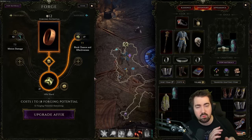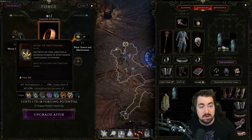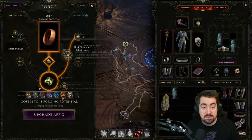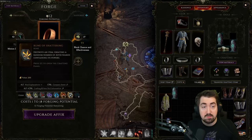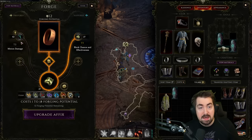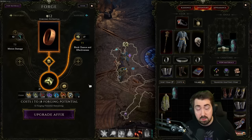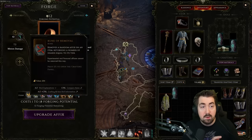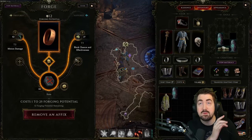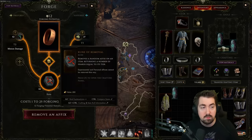If at some point you want to pivot into a different build, start looking out for those shards. You use Rune of Shattering - bought from the vendor or found by killing monsters - to destroy an item. There is also the Rune of Removal, which is similar but only removes one affix at a time. The key difference: a Rune of Shattering can give you 0 to 2 minion damage shards and 0 to 3 block chance shards. However, if you use a Rune of Removal, it uses forging potential but whatever it removes, you get all of it. So if there's a very important stat with 4 or 5 shards, that's when Rune of Removal comes in handy.